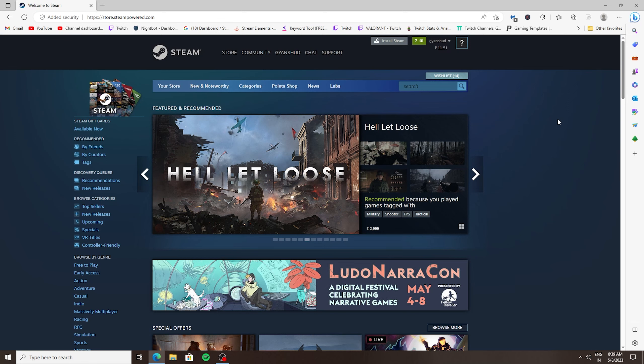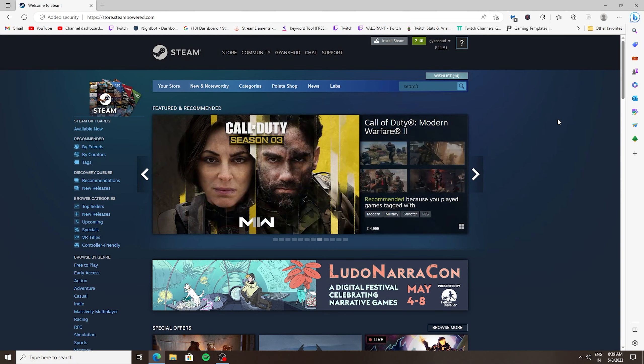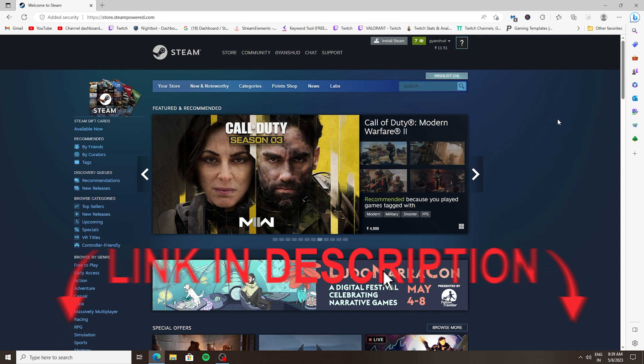Hey guys, how are you all today? In this video I'm going to show you how to download Farlight 84 on PC. So let's get started. In order to download, simply come to this website — I will put the link in the description — so just open the website and create an account.